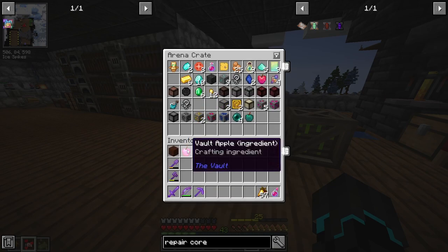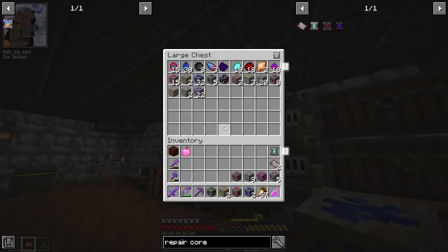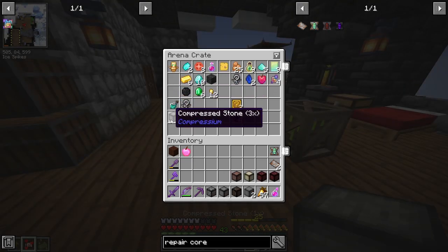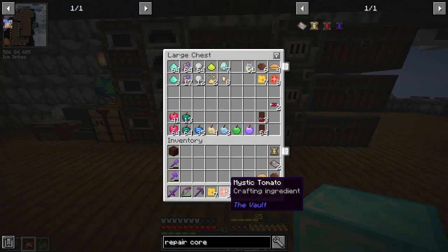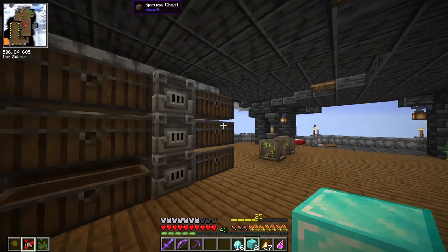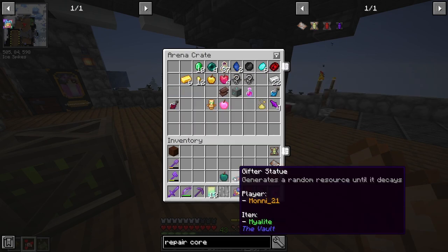We got a vault apple, which is a crafting ingredient. We got a bunch of ores — I'm really happy we stumbled across that room. We can add those to the collection. Got a bunch of compressed blocks as well. We got more burger items, which are really good because we're no longer able to use the vault cookies. So these burgers are going to be the next thing we can use instead of the cookies. Vault bronze, catalyst fragments, relic booster packs, mystery boxes, etc. We got a statue.